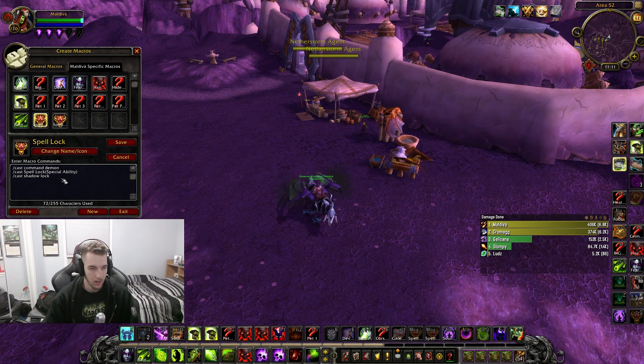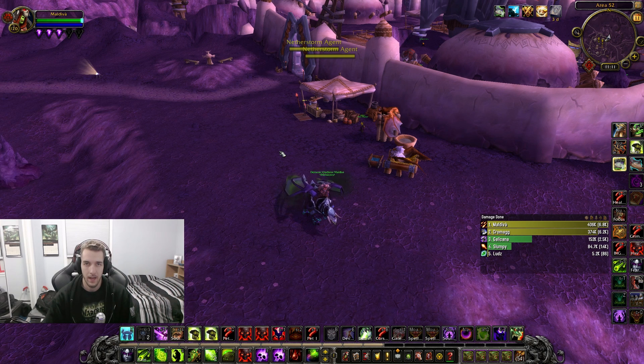These last two are going to be my spell lock macros. If I have a pet out or have it sacrificed, it will spell lock my target. The command demon line handles the sacrificed case. If you have a succubus out, this macro will cast seduce. The second one is all of that but just on the focus target — so I can spell lock and seduce my focus target. Very handy for pet micro-management.